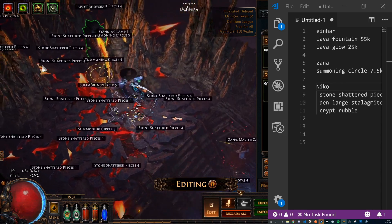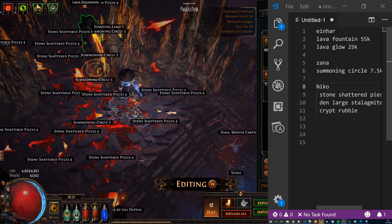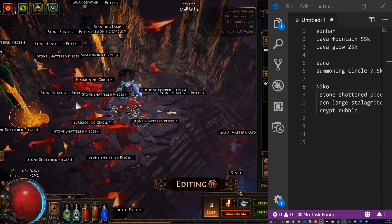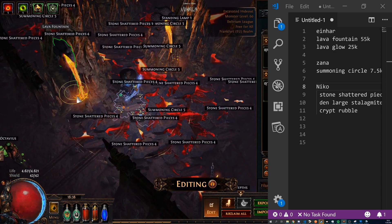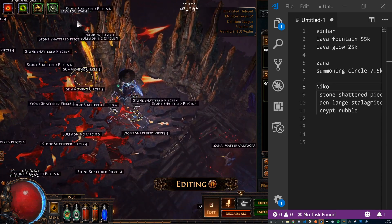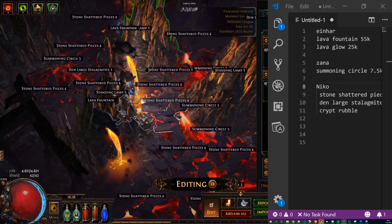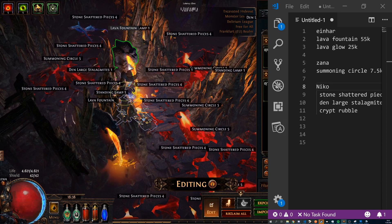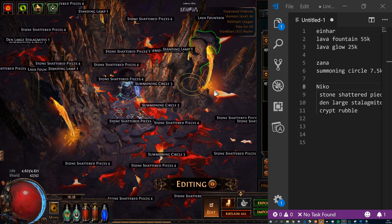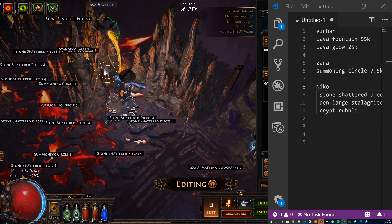The lava fountains are a bit expensive — 55,000 each from Einhar — so this may not be achievable if you're not playing a lot. Maybe just buy one, or leave them out completely. They give the whole thing an origin point — where does the lava come from? You can put them basically anywhere; I prefer to place them inside the stalagmites so you can let the lava appear to flow over some of those stones.